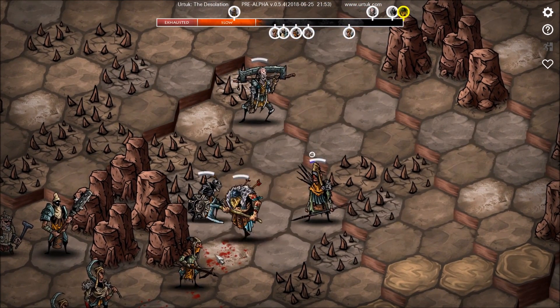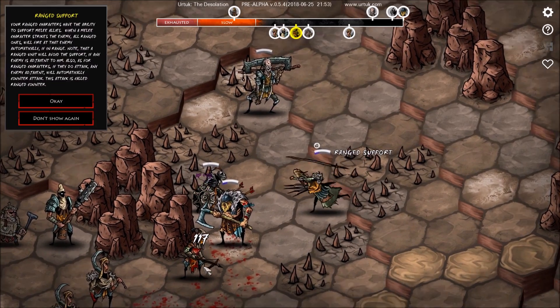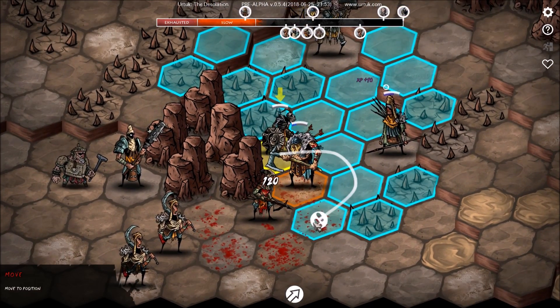Please do that more — more spear chucking. I am all for the spear chuck. Note that a ranged unit will avoid the support if any enemy is adjacent to him. Also, as for ranged characters, if they do attack, any enemy adjacent will automatically counter attack — this attack is called ranged counter. I'm not 100% sure I got all of that, but okay. Oh, that's so cool!